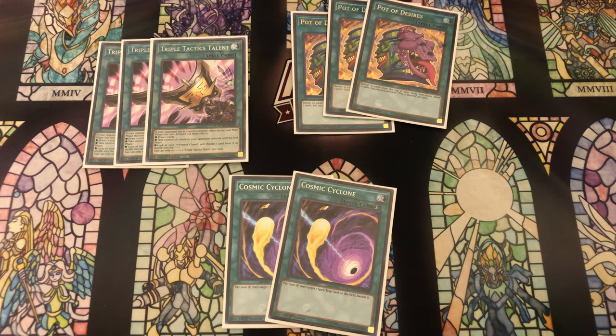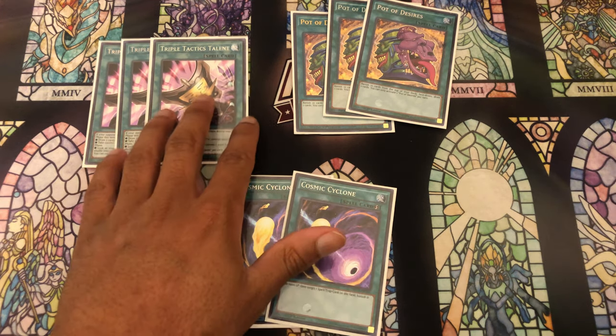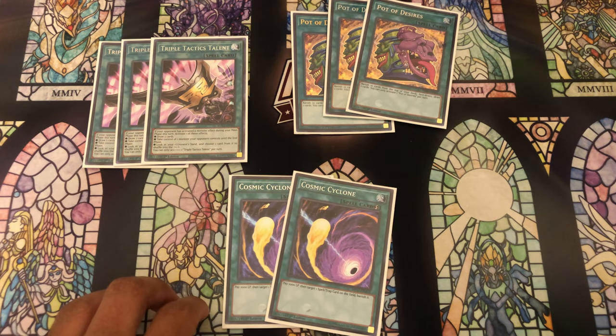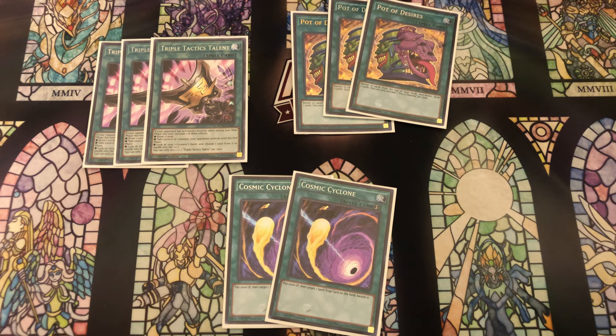Triple Tactics Talent is incredible - you have three bandit effects in a single card. Being able to use that here makes this deck so much better. Between Triple Tactics and Desires, it's so easy to draw into our power cards like our Tenkis, Barrages, and Nadir's Servants. I chose this over Forbidden Droplets because Droplets sometimes required way too many resources to use effectively. If I was dealing with a big board, I would never want to discard two to three of my own cards to play it. It felt better to give myself more resources than to negate the opponent's board.